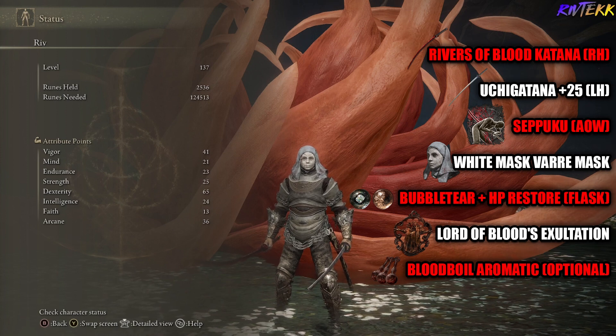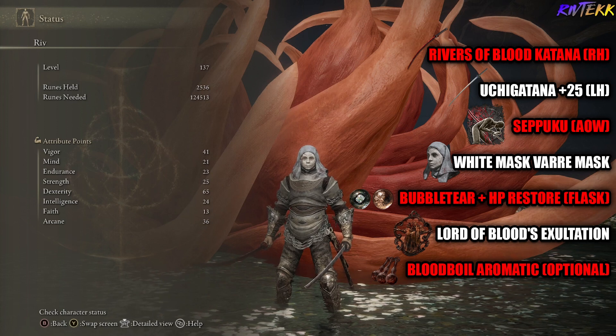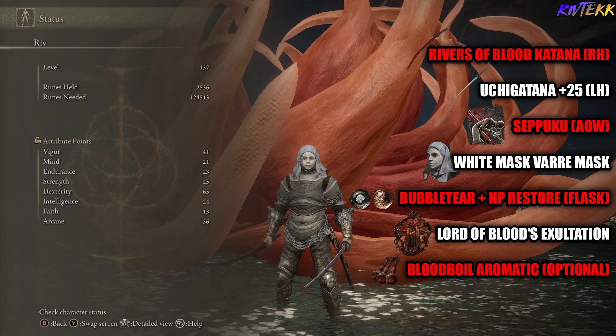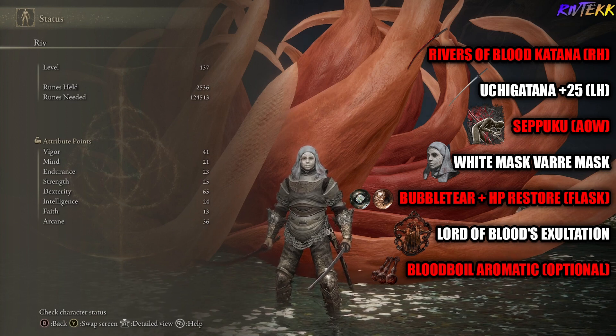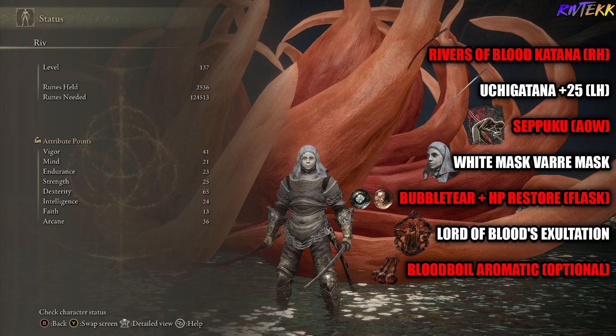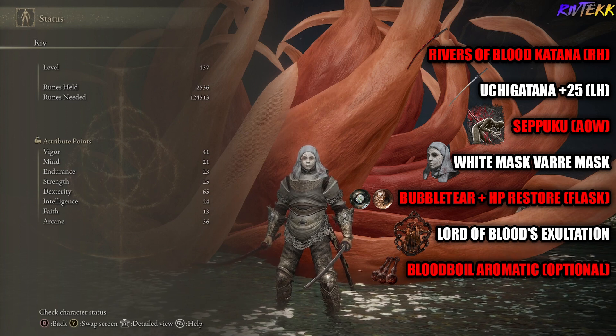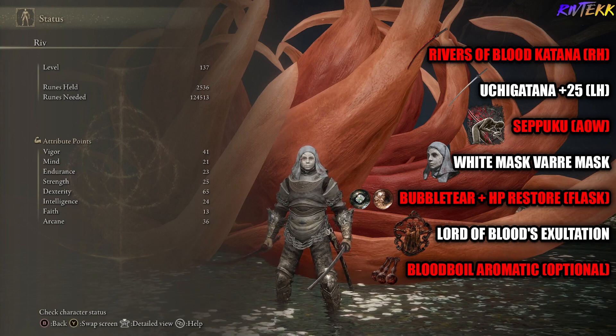As you can see on the left side, these are my stats at the time of defeating her. On the right hand side is my build. You're going to want to use the Rivers of Blood katana in the right hand, Uchi katana in the left hand, Seppuku, the White Mask, Bubble Tear plus HP Restore, Lord of Blood's Exultation — Bloodboil Aromatic is optional.